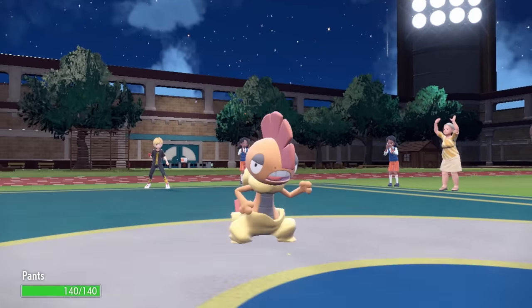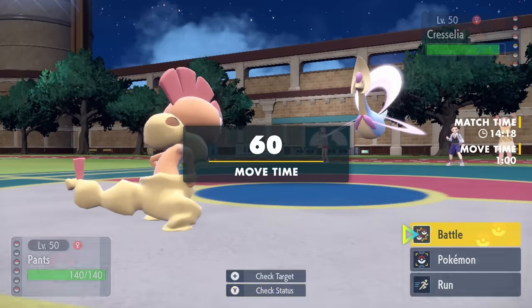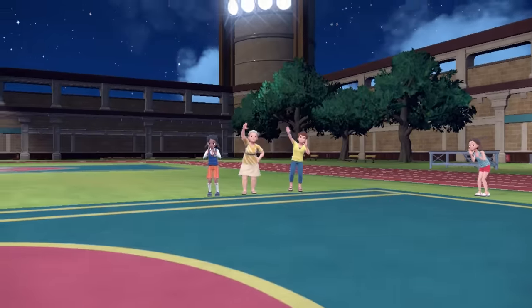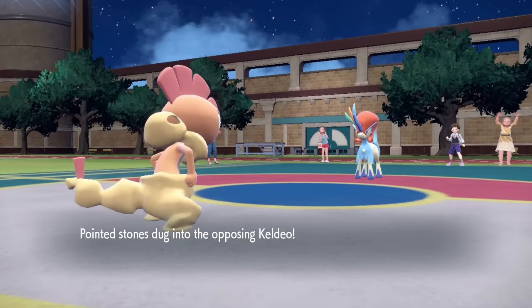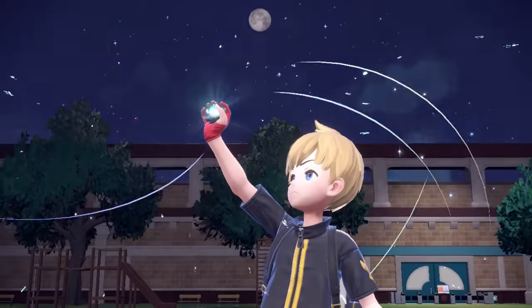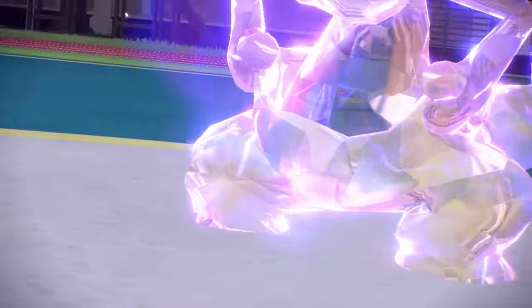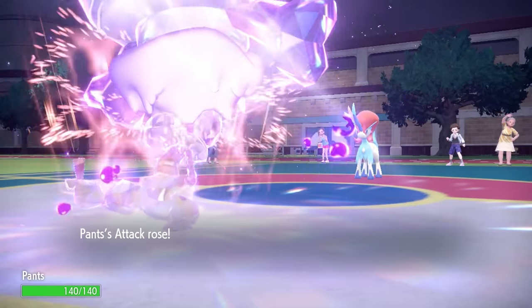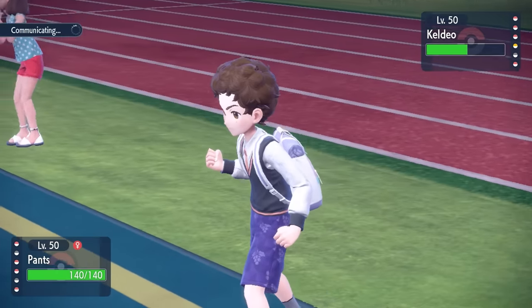Cresselia has an interesting matchup here — it has 4x super effective coverage with Fairy. However, I threaten it with Knockoff and it's going to do a bunch of damage. I'm going to commit to the Poison Tera, expecting a Fairy move, then I can get a free Dragon Dance. But they actually switch Cresselia out and go directly into Keldeo. If I click Knockoff it gives Keldeo a Justified boost, and they'd outspeed and blast me. So instead I go ahead and put the skull on my head — looking about as gangster as Pokemon has ever looked. I get a free Dragon Dance, and since my base speed isn't super high, a Choice Scarf Keldeo still outspeeds me, but we've got great defense.